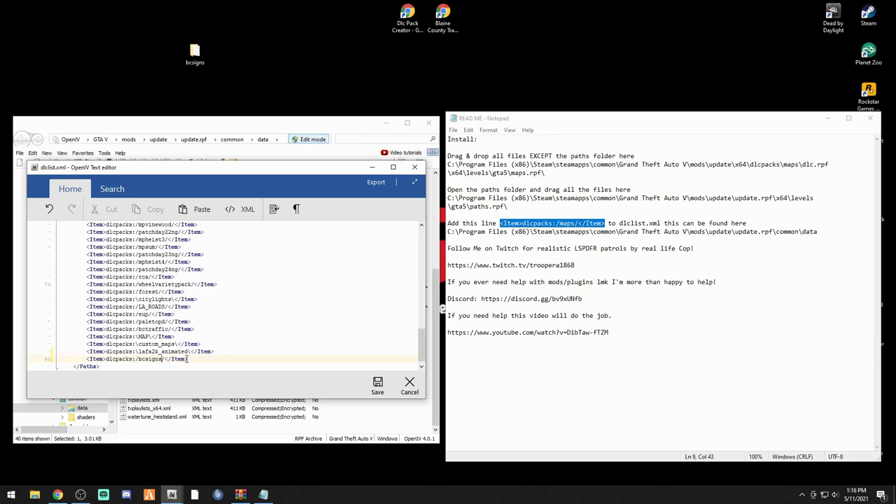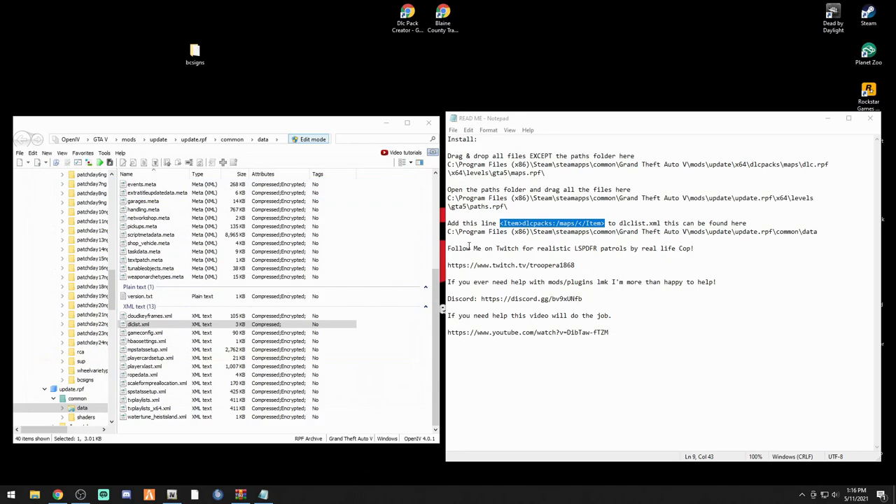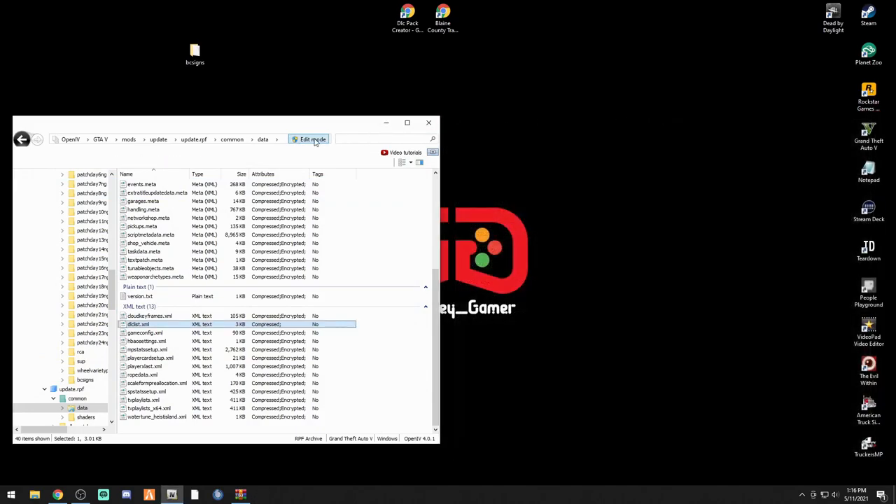Name this whatever you named your DLC. We named it 'bc signs' so you want it to say 'bcsigns'. The readme author named his 'maps' because that was his DLC pack name - we named ours 'bc signs'. Whatever you named yours, match this line to that. Once it looks correct, click Save and we are all set. Exit out of the readme, click Edit Mode, go to File and Close All Archives.